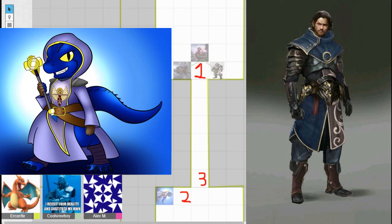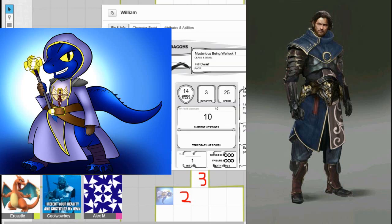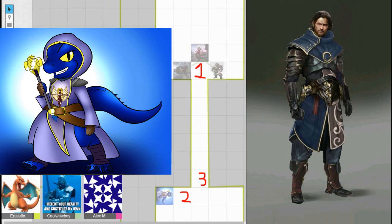It's Lucas's turn to attack the orc. He asks what to roll — confirmed d20 plus Strength and Proficiency. He rolls a total of six, which does not hit. His first attack failed.